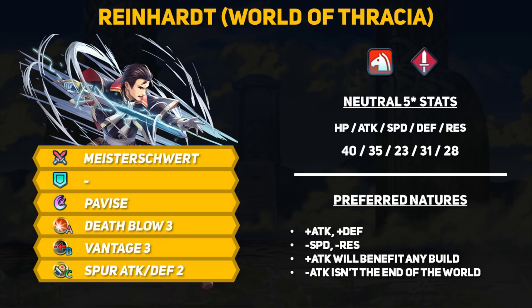For preferred natures, plus attack is obviously the best choice, and you'll figure out why when I talk about the Master Sword. Plus defense is also actually not that bad — even if Reinhardt gets attacked twice, maybe he can stave off death, and he can also be built pretty defensively. For banes, minus speed is probably the best, since 23 speed minus 5 from the Master Sword really isn't worth saving. Minus Res is also okay, but it is a super bane as a warning. Basically plus attack is golden, just like Mage Reinhardt; however, minus attack isn't the end of the world, and I have one build in particular that you can try out.